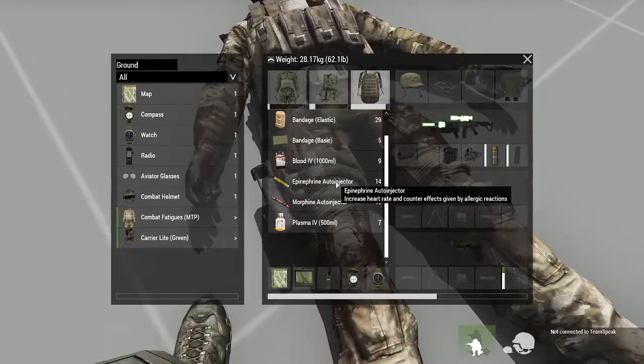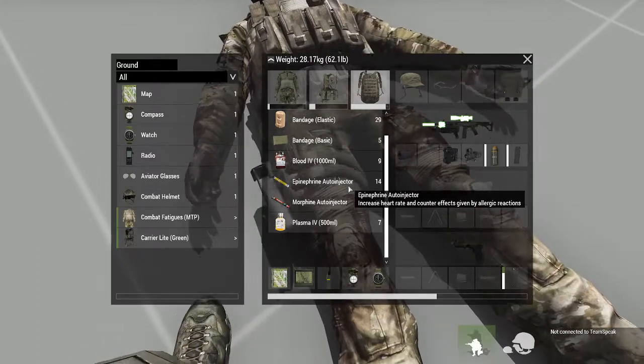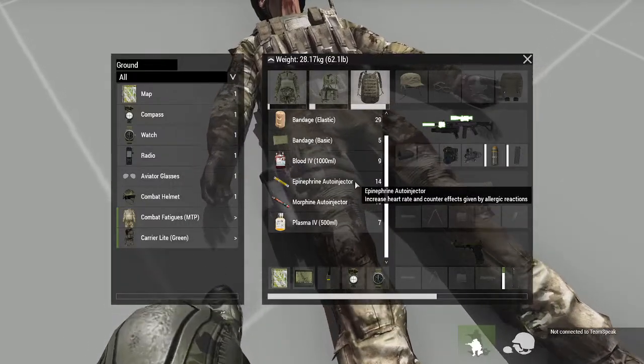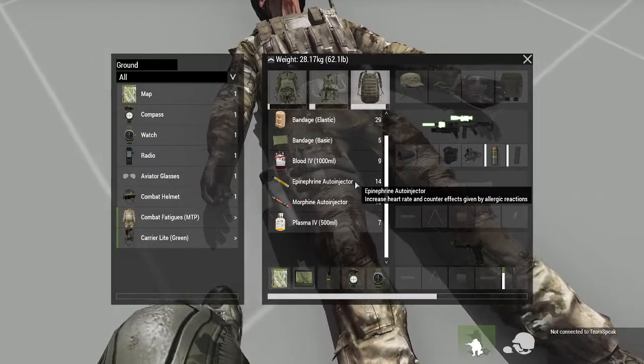For auto injectors, we use morphine and epinephrine only. We don't use adenosine, so that is not programmed. If you want to use it, you would need to have it in your inventory and also make an extra command for 'use adenosine'.